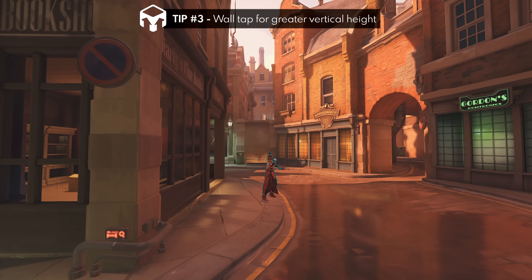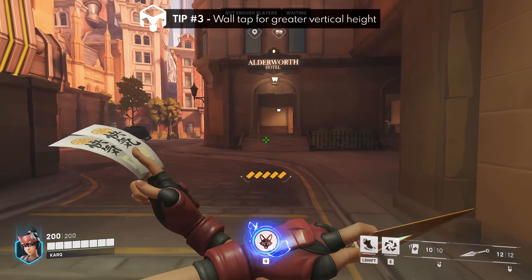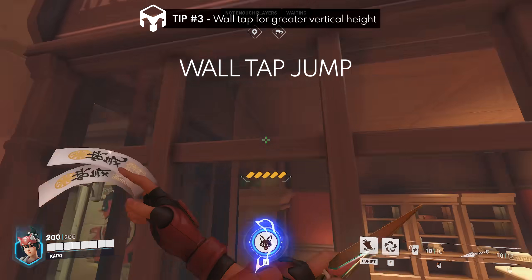Tip number three is that you can quickly tap the wall to climb on and climb off for a very quick burst of height. Here's a normal jump versus a wall tap jump. You can use this to dodge enemy abilities like the Doomfist slam, for example.